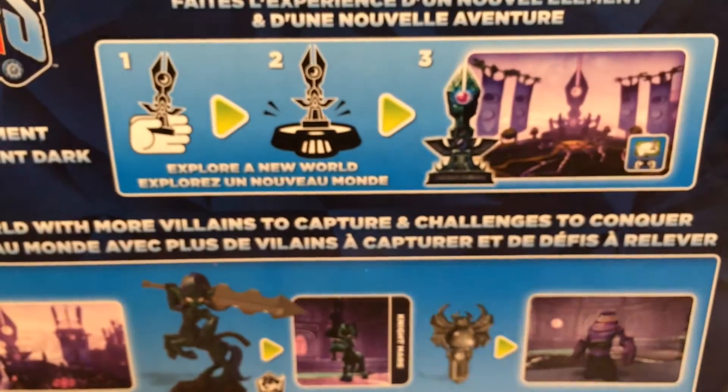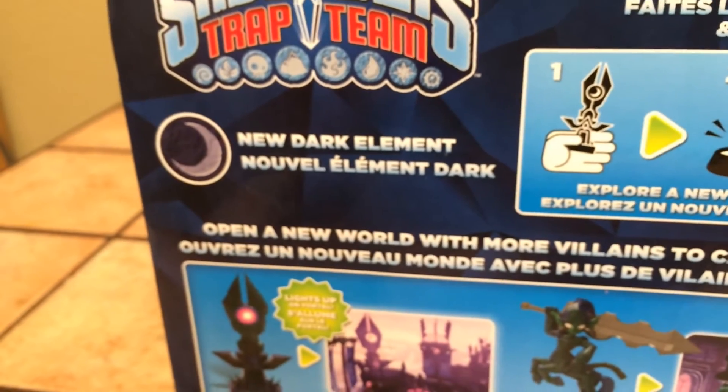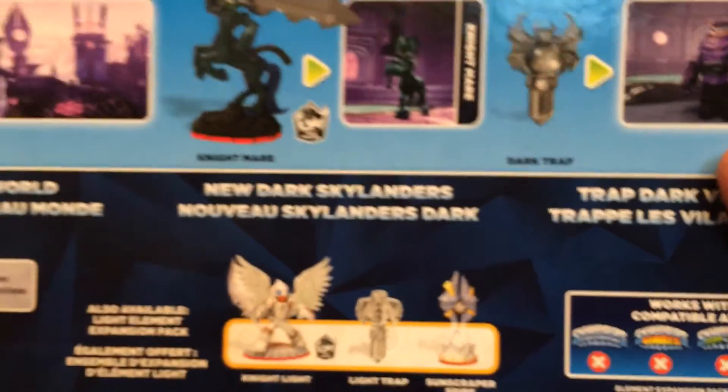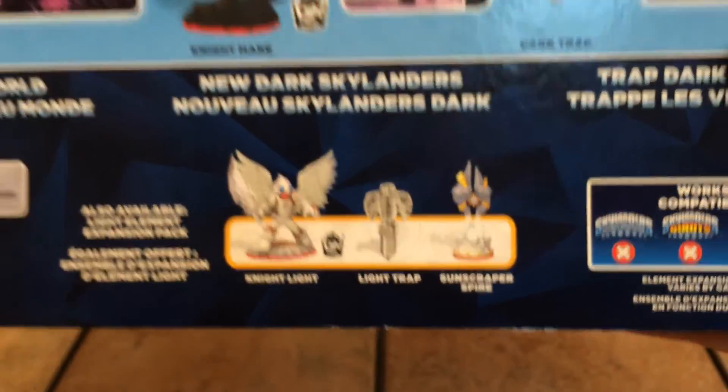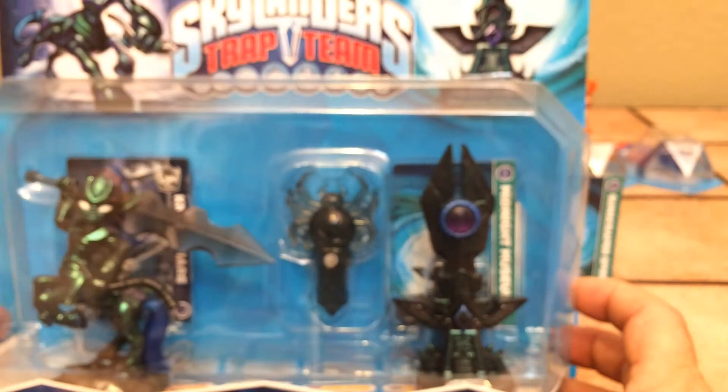You see the back of the box here. New dark element — nouvelle element, a dark gear, whatever it is in French. I guess they just didn't decide it's worth printing some for the States. What do they do for other countries like Japan? Do they still give them English and French? There's the other expansion pack that's visible. And there's no word about, at least at this point, the two core characters that were supposed to come out for the dark element as far as when they're coming out.